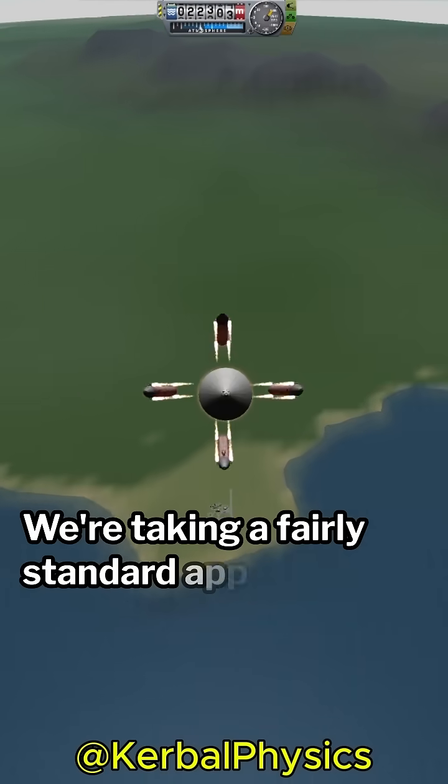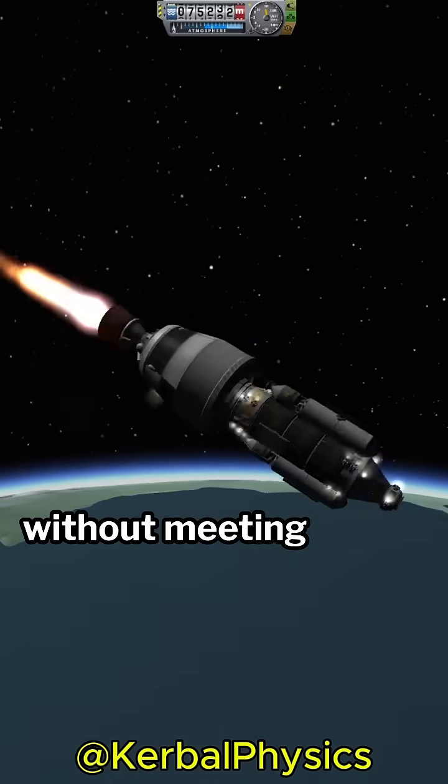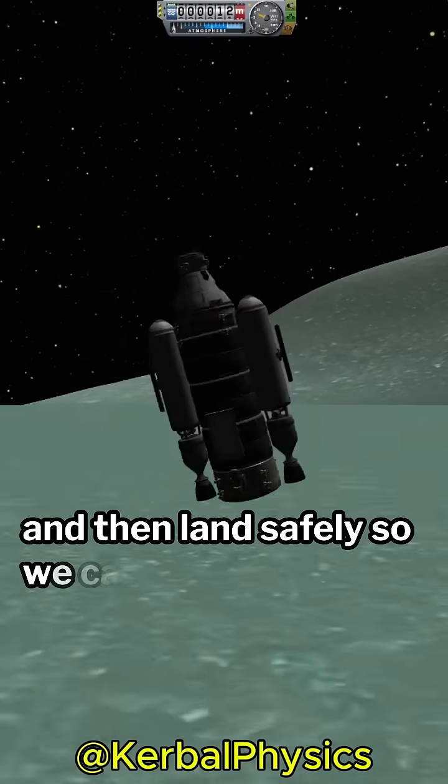We're taking a fairly standard approach to Minmus, but when we get there, we're going to land there directly without meeting the station first. When we arrive, I make sure to dispose of the upper stage and then land safely so we can begin mining.